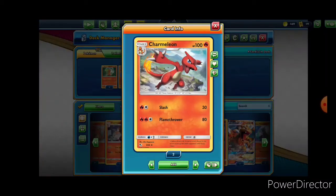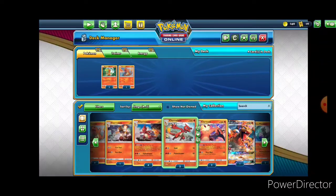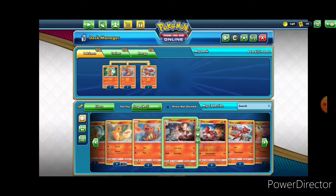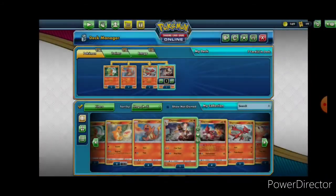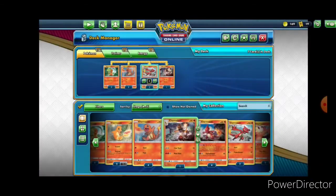It has 100 hit points — Slash for 30 damage and Flamethrower for 80. I think this is a solid winner. The downside is we want three of them, and we're limited because we only have two. So I suppose I will settle for one of the other ones that is suboptimal in comparison, until I can get just one more of this.